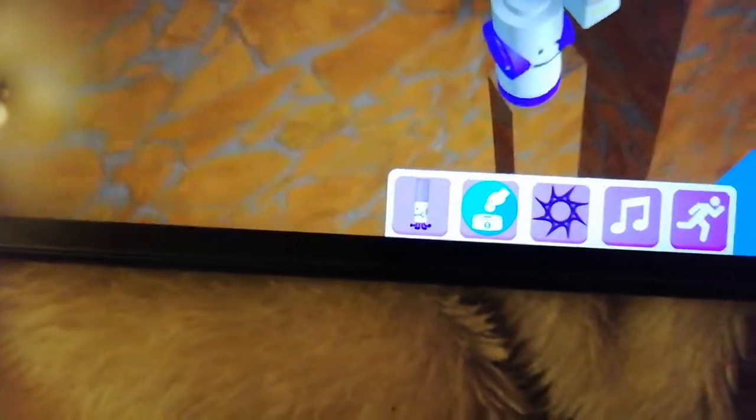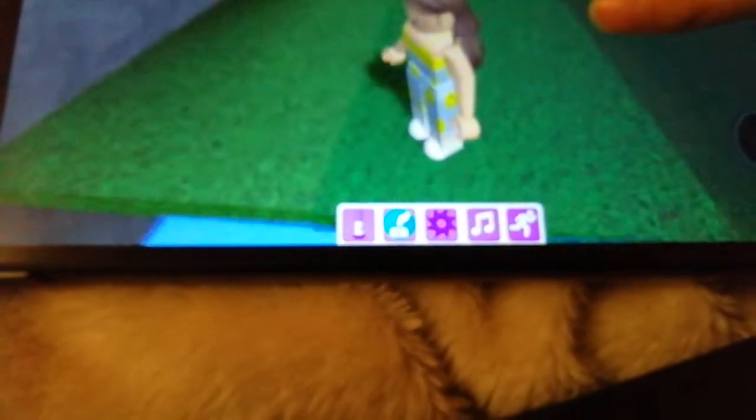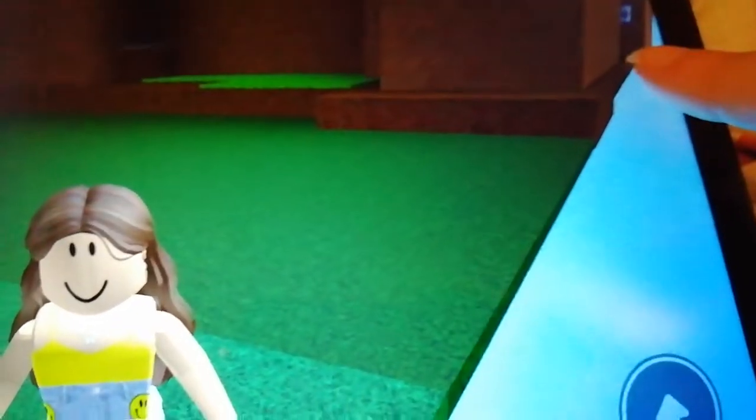Quick tip: if you want the shadow marker and you don't have it yet, all you have to do is go across this little piece and it should be hiding in there. From there you fall, and then there is your capless marker — enjoy!